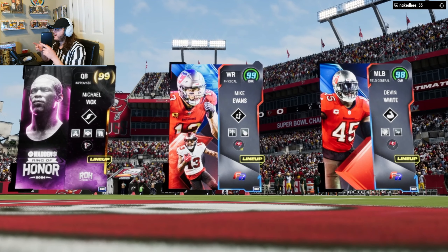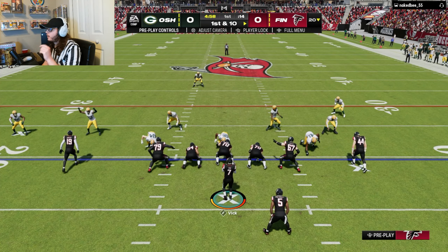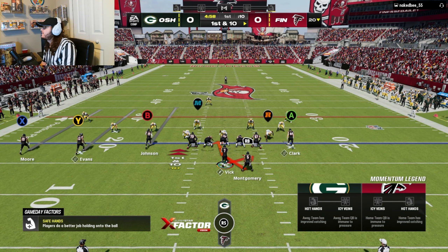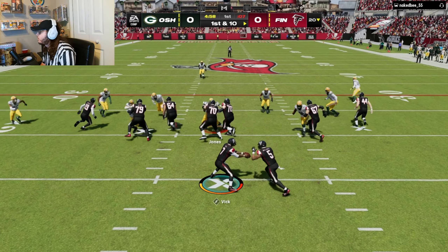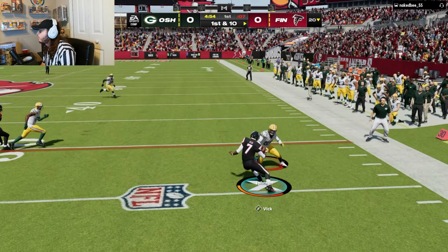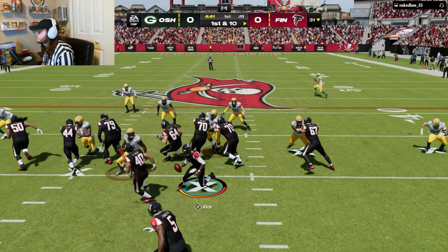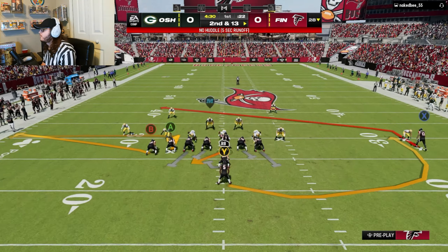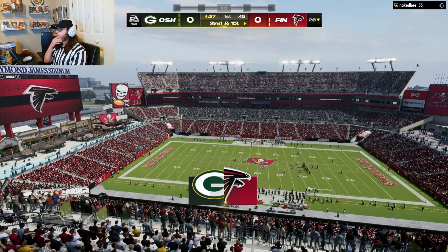Into a game here — the opponent has 98 Justin Jefferson, 96 Shrimp McDuffie, and 96 Sam Hubbard. We have our 99 Mike Vick alongside Mike Evans and Devon White. If this guy is smart he knows to finesse Bailey every time I get a Michael Vick or Lamar Jackson. Alright, I run up the QB immediately.